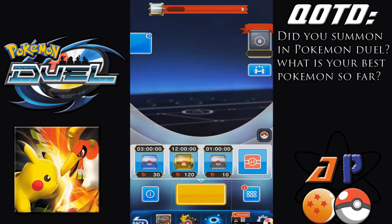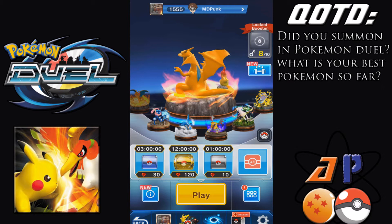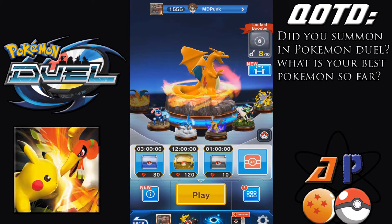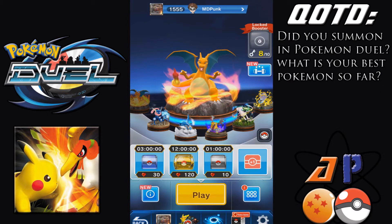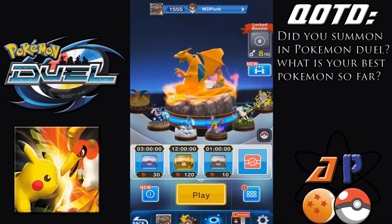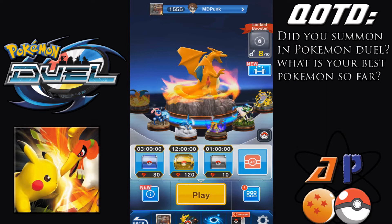I have one more of the guaranteed EX summons left to do. As we pull up the game here, it is a bit loady. We can see my EXs so far: Charizard EX, Greninja EX, Latios EX, Gardevoir EX, Mew EX, and Marowak EX. Those are my six EXs so far. I even had a dupe of Latios and it's got a buff to Luster Purge. It's really neat how they do this game.